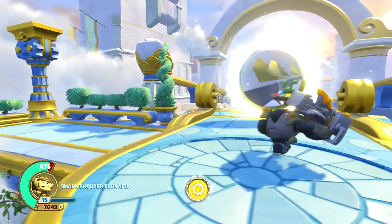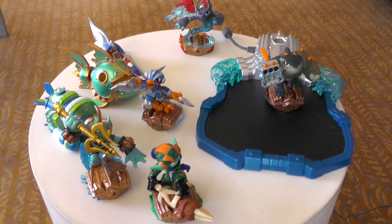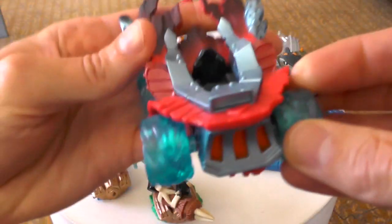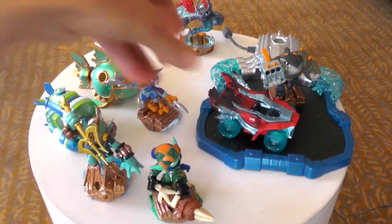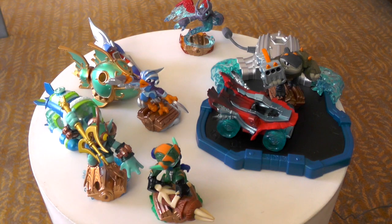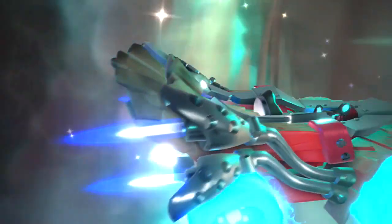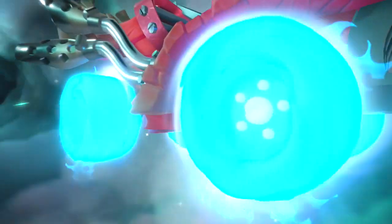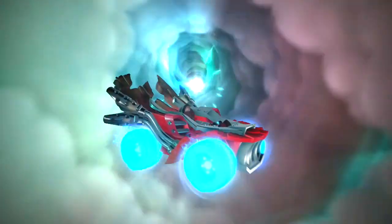Everyone will get a land vehicle in the starter pack. One of the ways we also make sure you can progress is that the Skylander's life always determines your life — the vehicles only provide an additional overshield, so you will never be without a land vehicle. Hot Streak is the vehicle we're providing in the starter pack this year. In the starter pack, you're going to get Hot Streak, Super Shot Stealth Elf, and Spitfire.